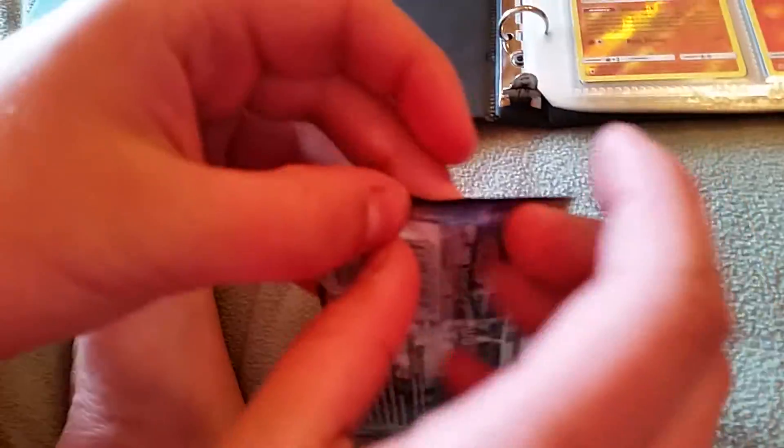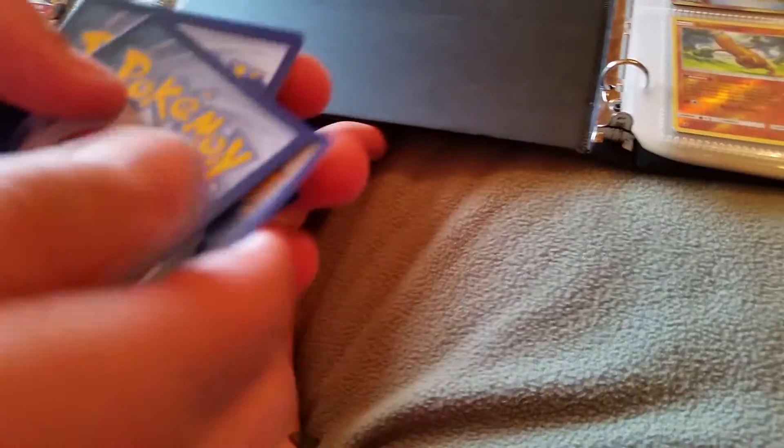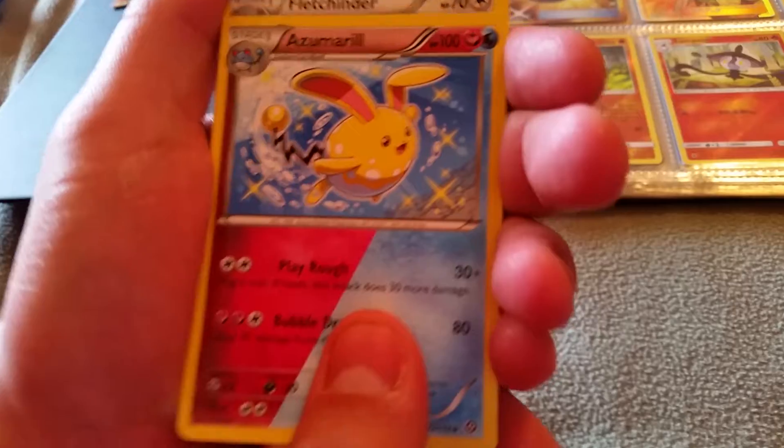We got another Steam Siege pack here. And if I can open it, that would be amazing. There we go. I felt something there and it felt like it was textured — that is good news. We are already starting off strong with a Shiny Azumarill.